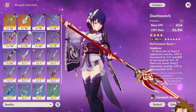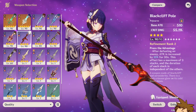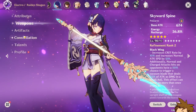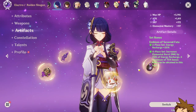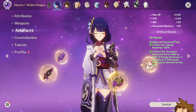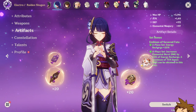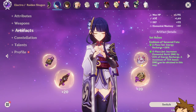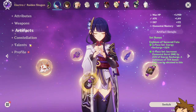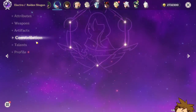I highly suggest stacking energy recharge in whatever way possible for her substats. The reason you want to stack energy recharge is not only to allow the four-piece set bonus of the Emblem of Severed Fate to actually work really well, but because once you do that you're going to have an incredible burst that does so much damage.